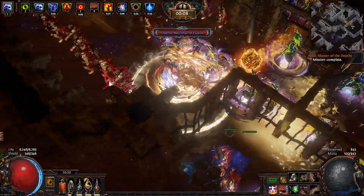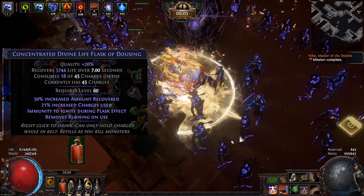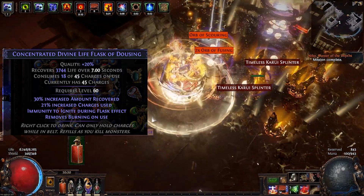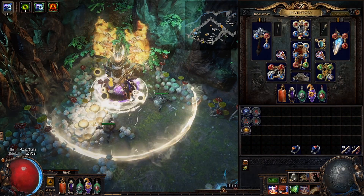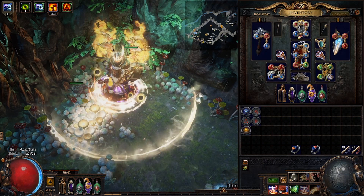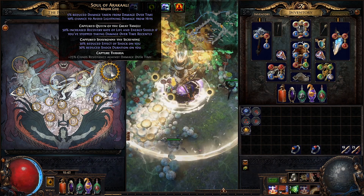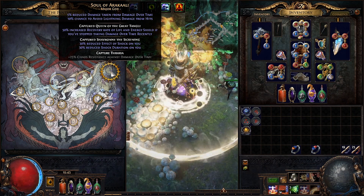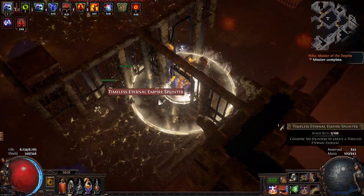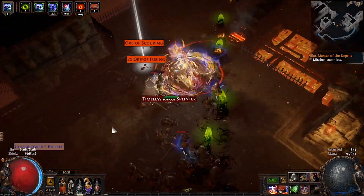The life flask I'm running is actually a very important one — it's a non-instant flask and it removes burning, so it's a Dousing flask, which allows us to remove RF at the press of a button. At the same time, by disabling Righteous Fire we have stopped taking damage over time recently, giving us a whopping 50% increased life recovery — a great on-demand boost when we need it. So while Cycloning into a dangerously-looking pack, you can just press your flask and turn Righteous Fire right back on for a huge recovery boost.